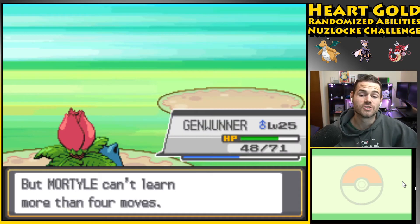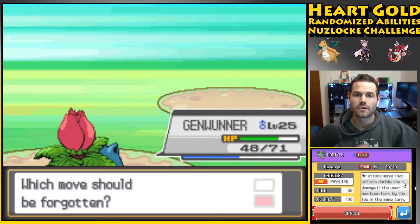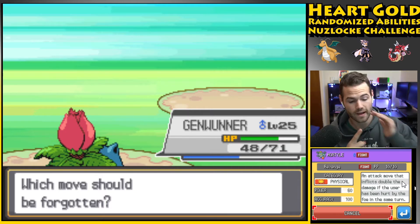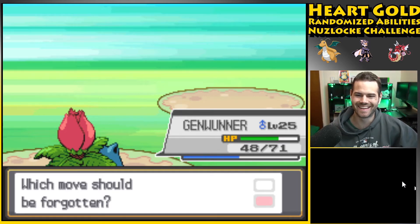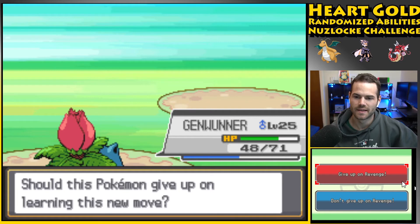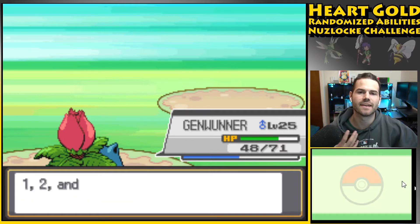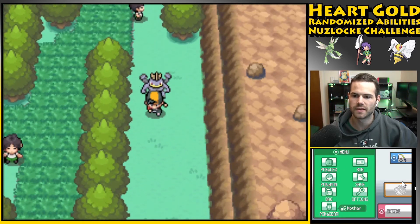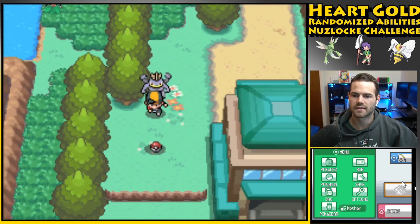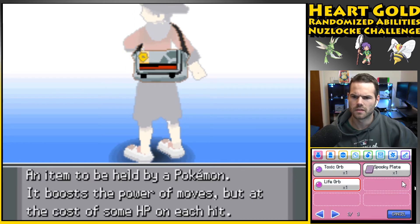So I happened to have to go to work in the office for the first time in a long time — my office is right next to a mall. I stopped at the mall and was like, I'm just gonna get one pack just to scratch that itch. That one pack had two holographic Lugias — one regular holographic rare Lugia and one full art Lugia in that one pack — and I was like, alright, I'm back in on Pokemon cards.